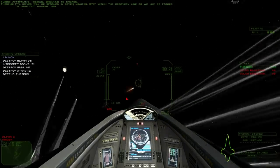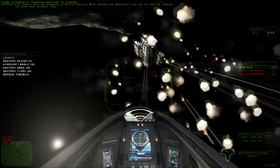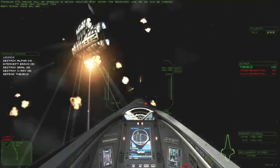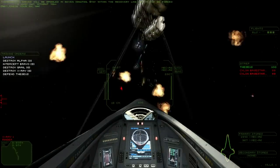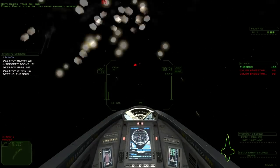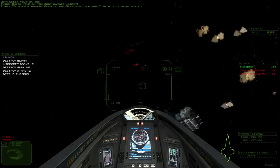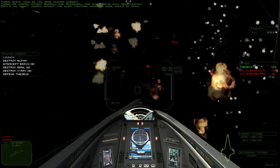We have seven minutes. God, there's so much going on. I'm just using auto-targeting to find these raiders and I've foolishly managed to fly through the flak cloud, which is probably not the best thing to do. There's the Theseus delivering — this is all to stop those nuclear missiles coming in from the base stars.